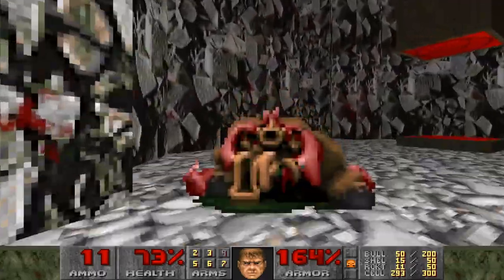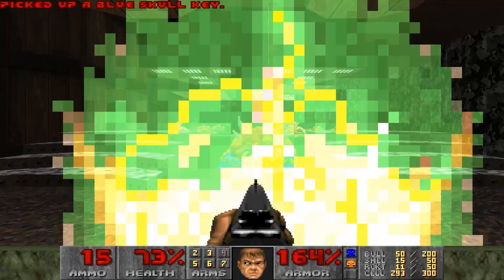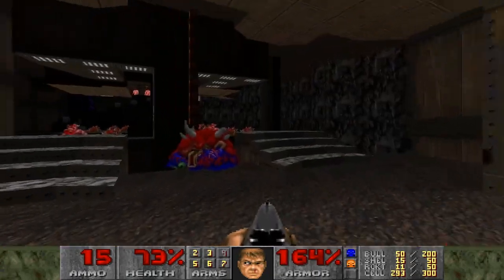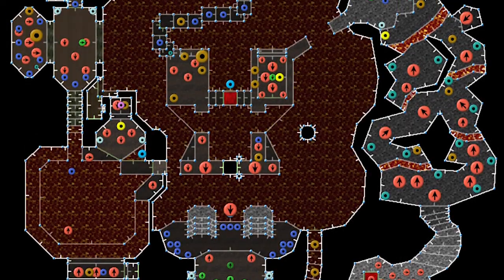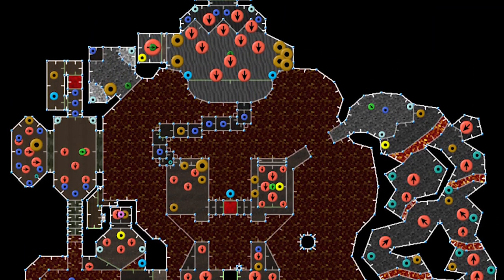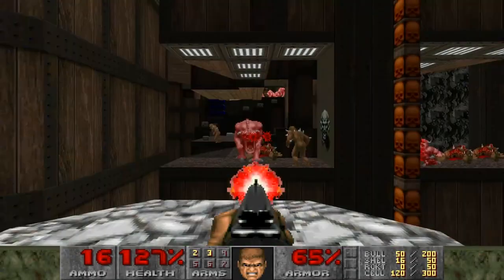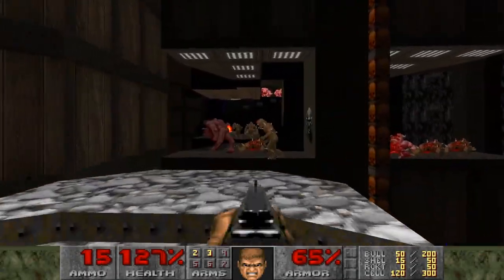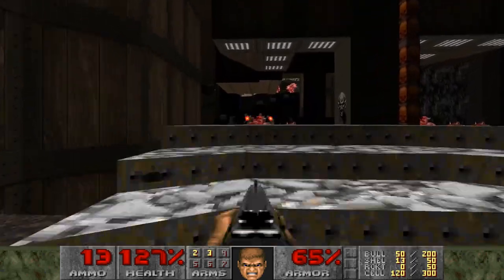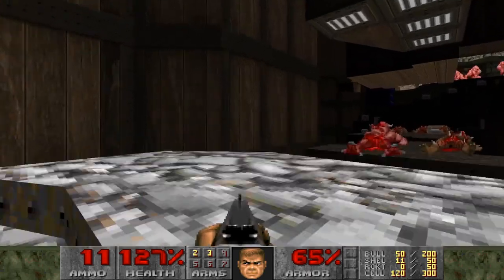This level is brutal, and is yet another kick in the nuts since it comes after E4M1, but the design is excellent. I love the wooden textures and lava combination, as well as the amount of verticality that's present in the level. The player is typically getting into fights with monsters in confined spaces, which makes every encounter tense, as you just have enough ammo to take them out comfortably.